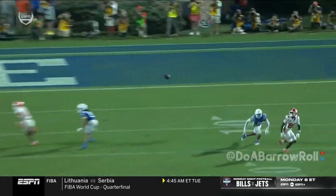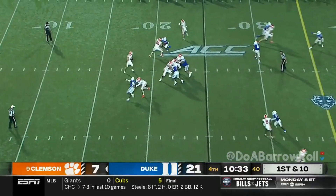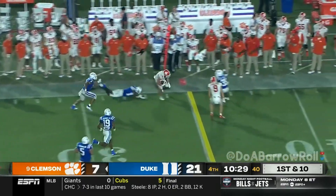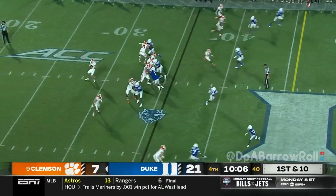Dial up pressure. Klubnik stands strong. Klubnik will throw — got a receiver, and Shipley makes a nice move, picks up a first down. When you're back on offense, if you can run it, that hurts Clemson.